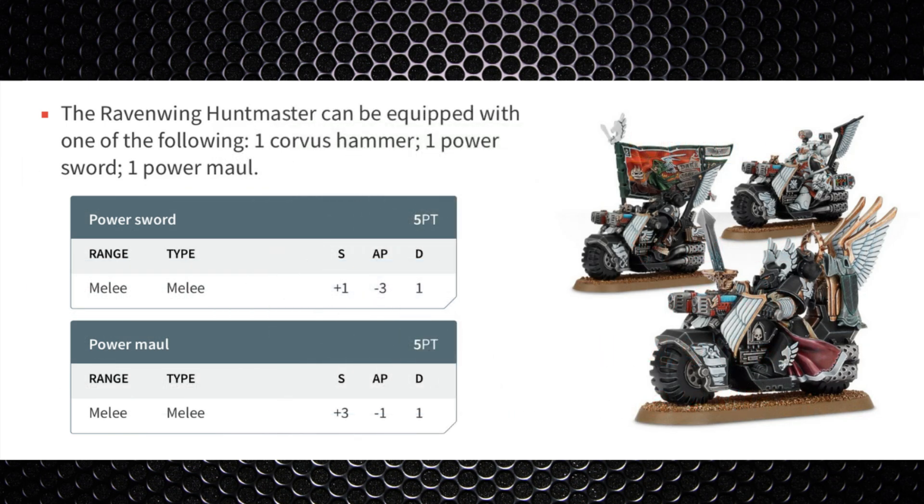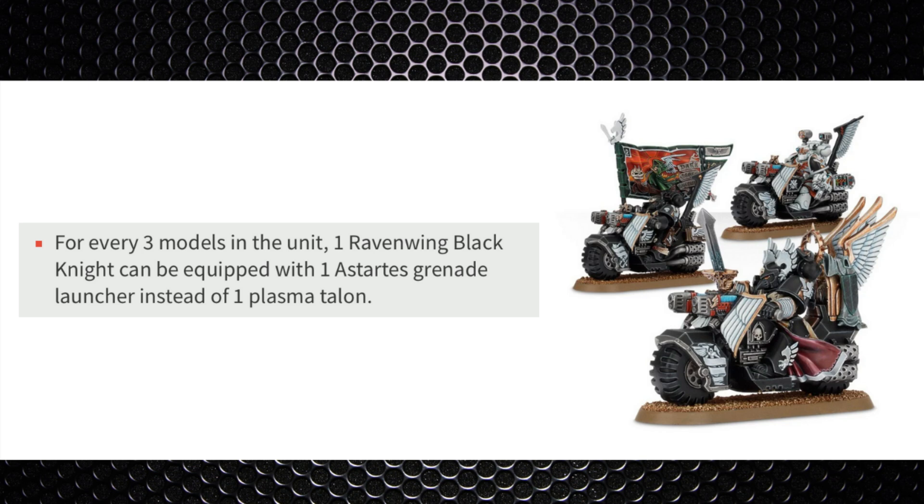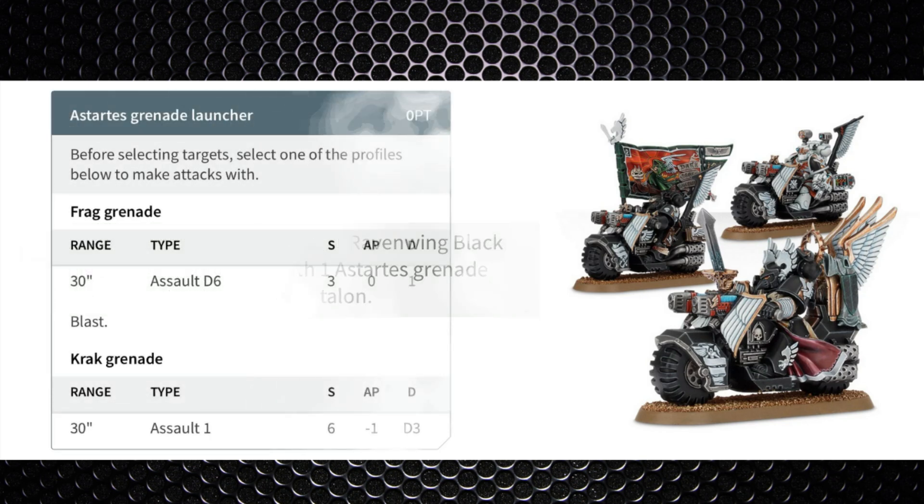The power sword for the Hunt Master is also strength 5 but AP -3 and 1 damage — more AP but less damage. The power maul is strength 7, AP -1, 1 damage — extra strength but less damage. In the Assault doctrine you add an additional AP -1 to all these weapons potentially from turn 3 onwards. The Stasis Grenade Launcher replaces the plasma talon and comes in two profiles at 30-inch range. The frag is Assault D6, strength 3, no AP, 1 damage with Blast. The krak is Assault 1, strength 6, AP -1, D3 damage.